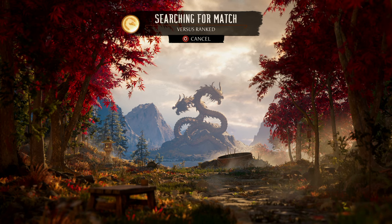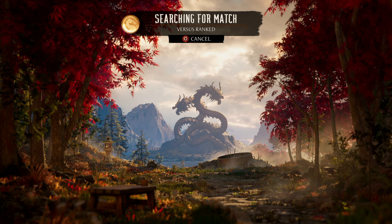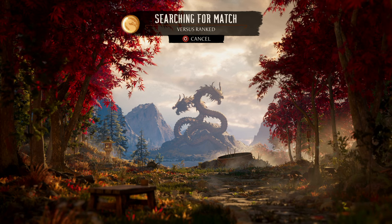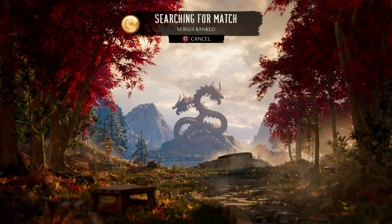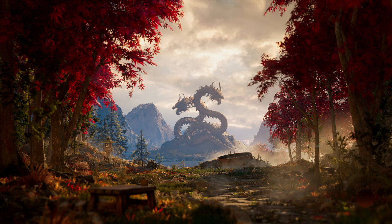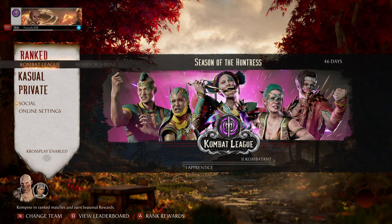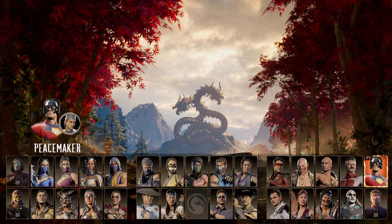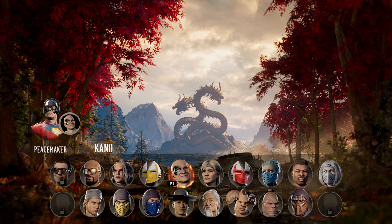Basically, in the corner the idea is you get an opening and you try to lead it into 2-2 grab to get that plus-12 restand. Then you get a little mix-up going with 2-2 into burst or 2-2 into grab. And you can maybe even try to keep it safe with a Cameo — maybe try to convert it with Cameo knives. There's a lot to lab there with Peacemaker.